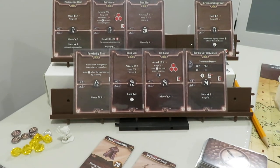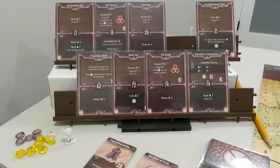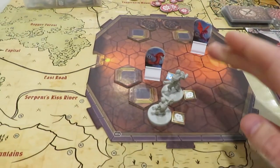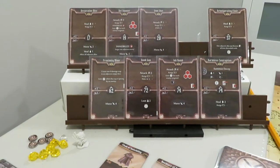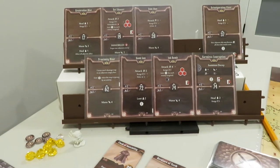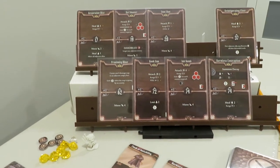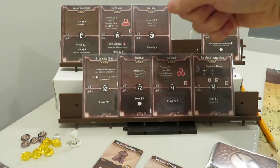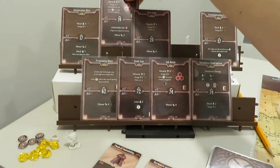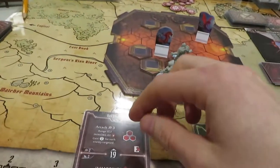We're going to have to use an area of attack in order to make sure that this happens. I'll do this one because I get to immobilize him and keep him from coming towards me. So that'll get me to go at initiative 19, which is good. It's a ranged attack.